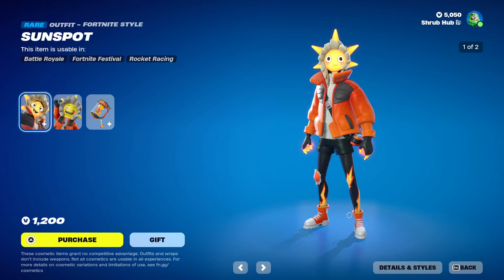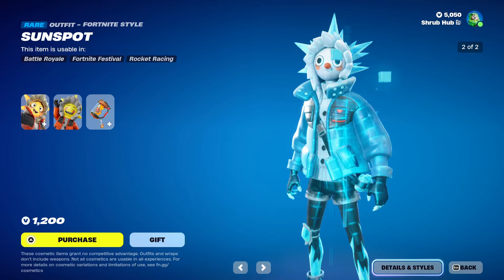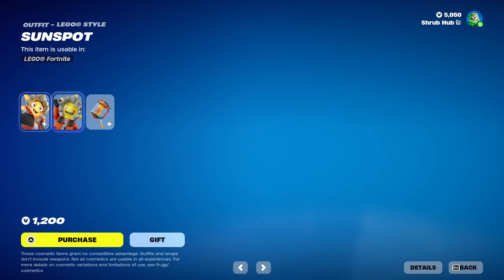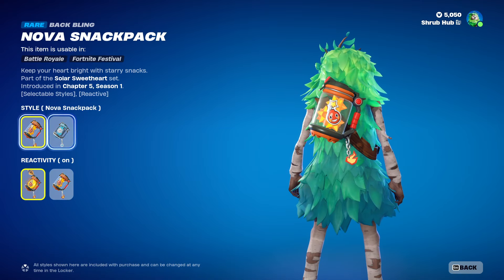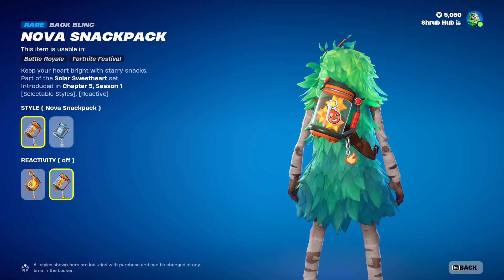Then we have Sun Spot here back — this is the first time the skin has come back, he's pretty cool. He's from Chapter 5 Season 1 and has the Cold Fusion edit style, it's pretty cool. This is his logo style, kind of looks like a robot character's face, and he comes with a Nova Snack Pack. It has the Cold Fusion style and you can also turn the reactivity off, it's pretty cool.